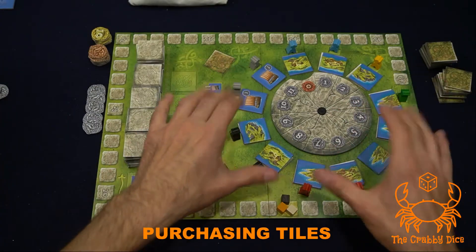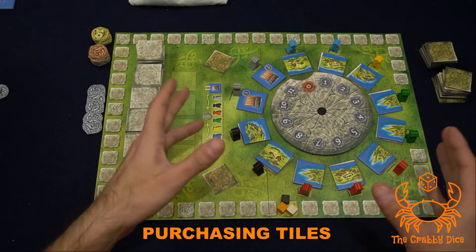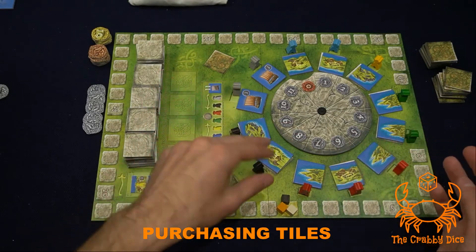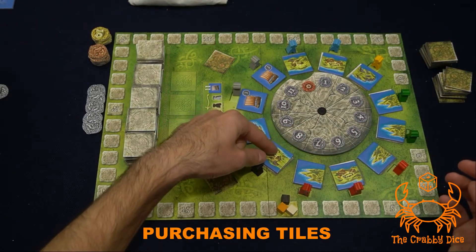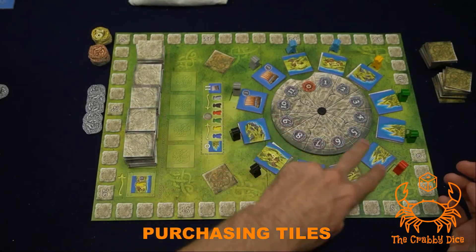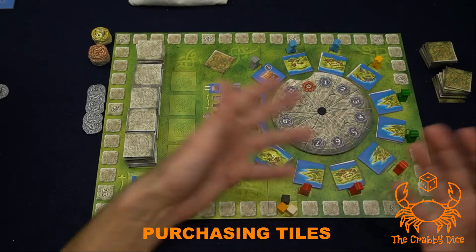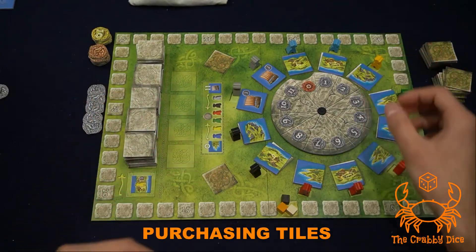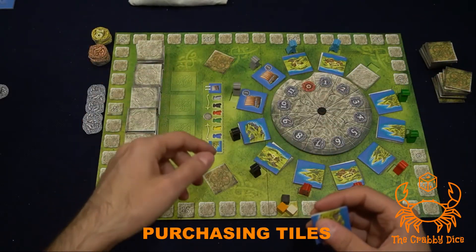When purchasing, you're targeting a tile and a meeple at a priced section of the wheel. For example, if I wanted this combination it costs me eight; this one costs five; and this one costs two. You just take the combination, pay the price to the bank, and move on to the next player.